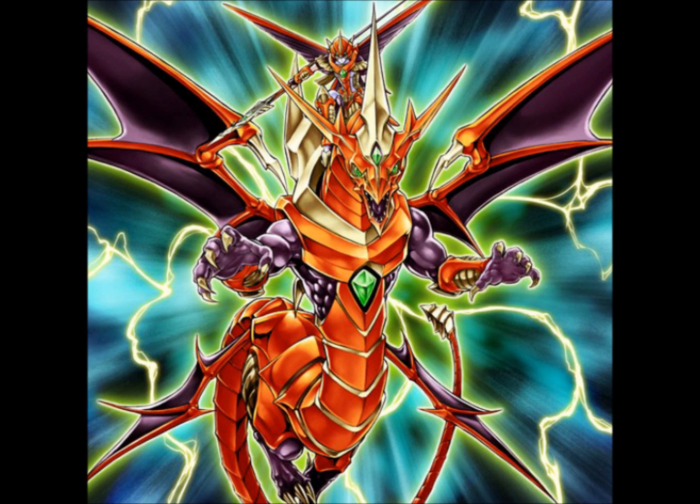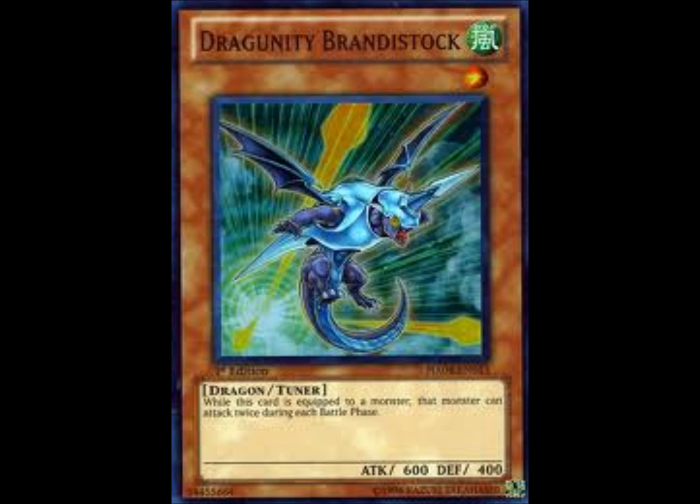With Vaudrayana, you can either equip a Phalanx, or an Ackles, or something from your graveyard. It'd actually be really good if you equipped an Ackles, because then you could blow up a card. But with the equip card, equip a Dragunity Brandestock onto the Vaudrayana.